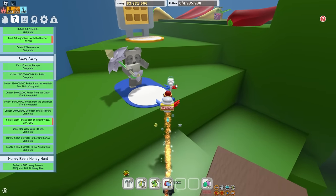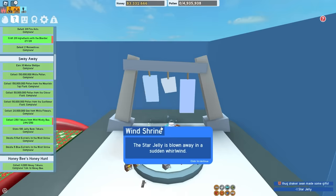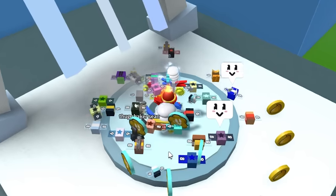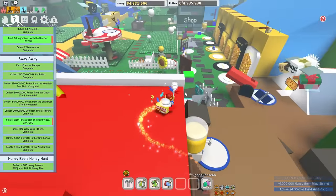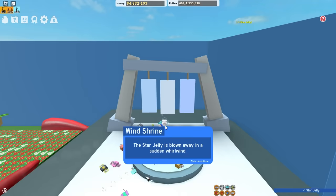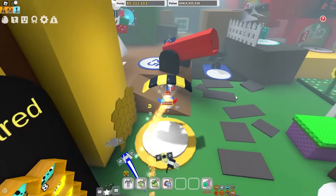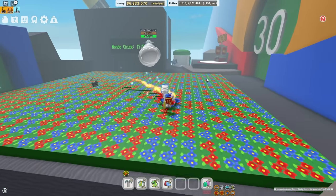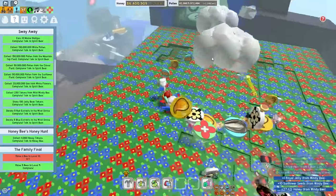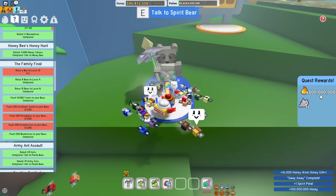It's time to donate to the wind shrine again - I just need six tokens from wild windy bee and it's taken like a million years. I donated one star jelly - clouds form over some fields. Is this game joking with me? Time to donate again. One star jelly - windy bee's buzz is heard! Here he is in mountaintop! How many tokens are we gonna get? Oh my goodness - Spirit Bear, I got the quest done!